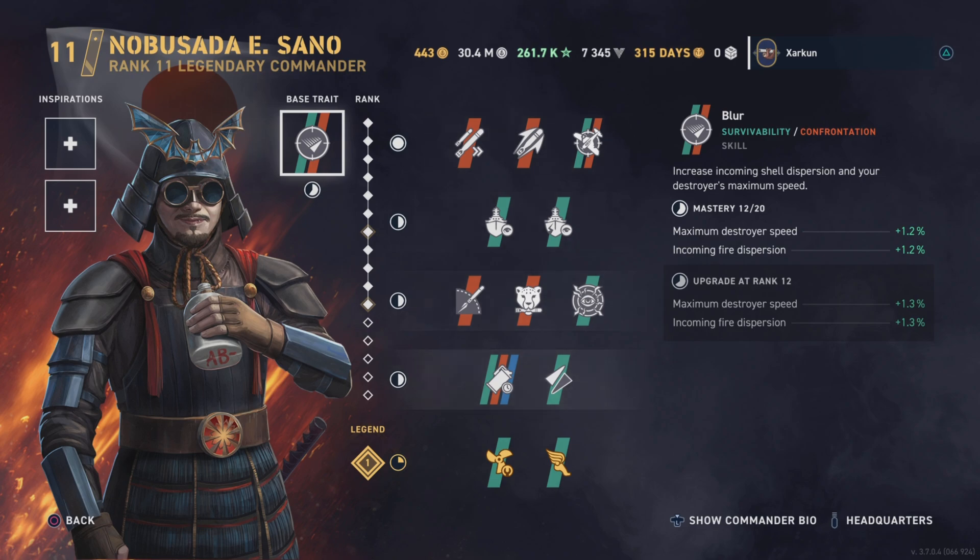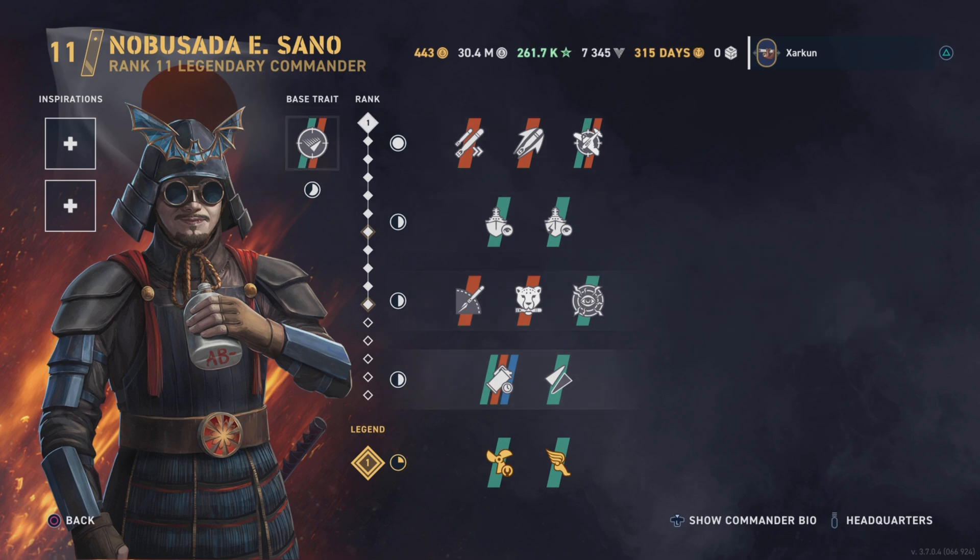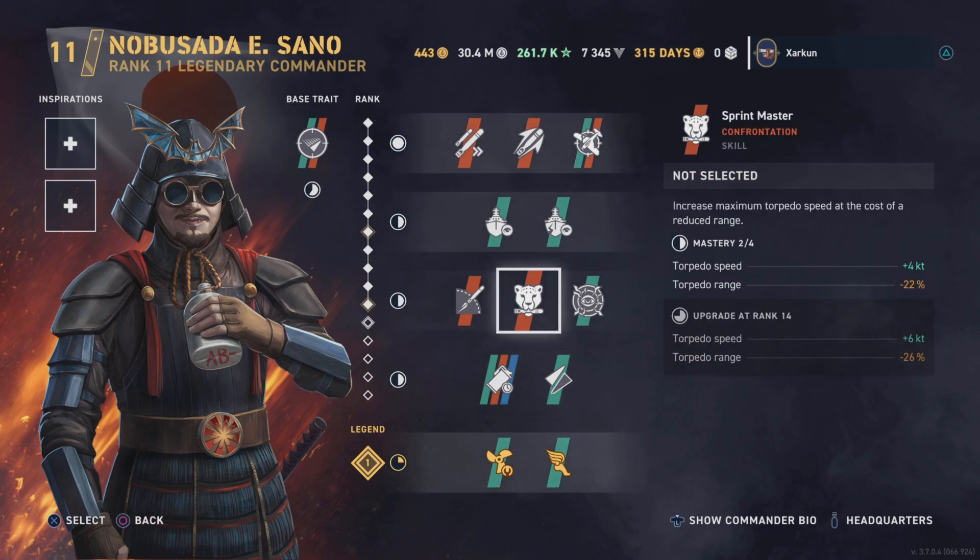This might actually make for a semi-decent inspiration, although I don't know that I would trade out my current build on Tashkent or Khabarovsk for this. I'm not convinced that I would want to do that, and so I would be quite hesitant to purchase this commander, especially since his unique skill — the thing that sets his skill set apart from alternatives like Tanaka — increases torpedo speed at the cost of torpedo range.